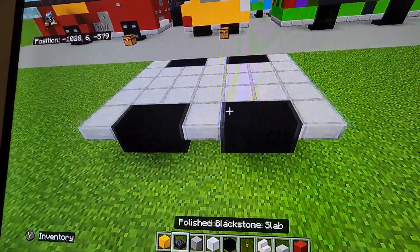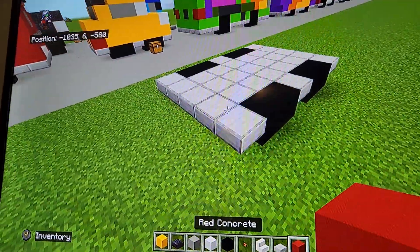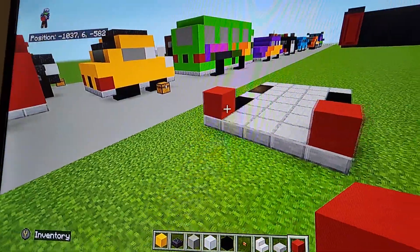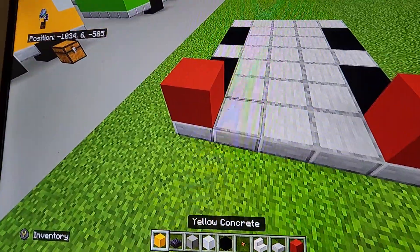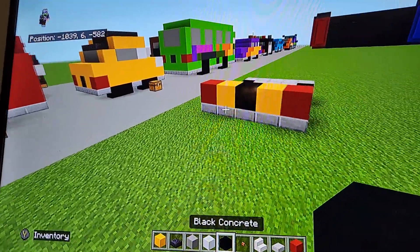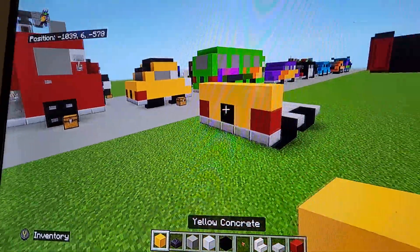Next, come to whichever side you want to be the back of Luigi and put two red concretes for tail lights. Then do two yellow concretes with black concrete in the middle, and top it all off with yellow concrete just like so.